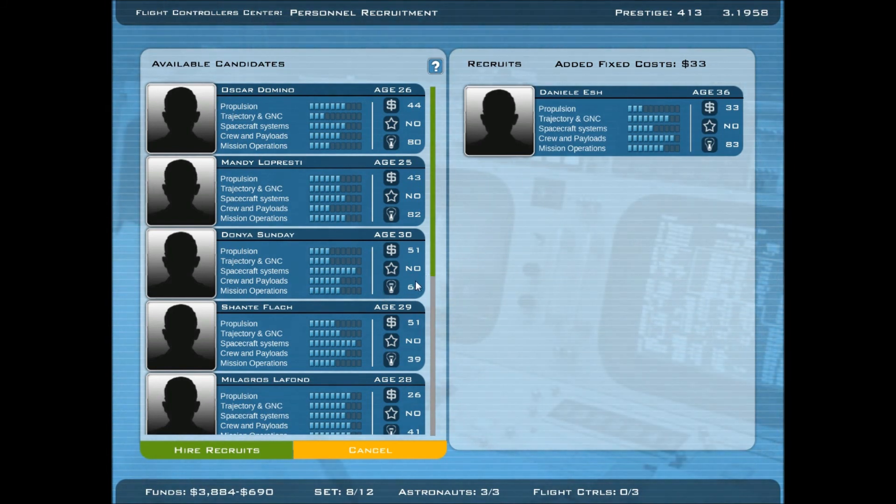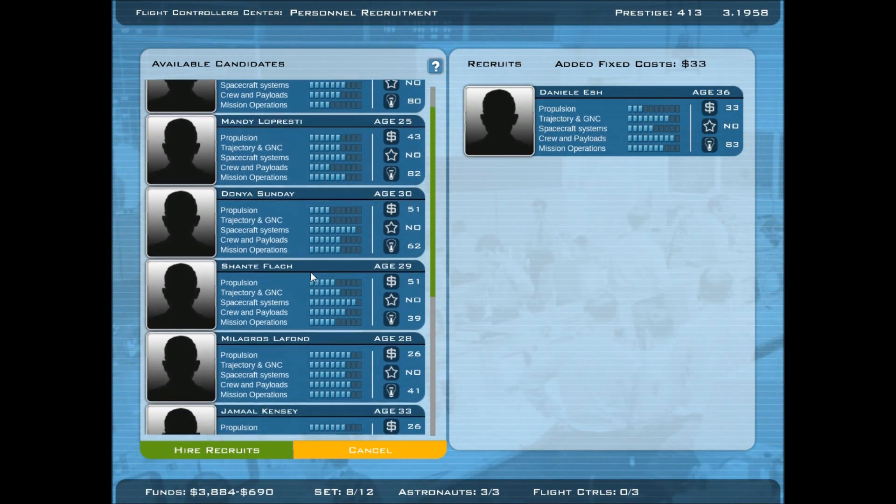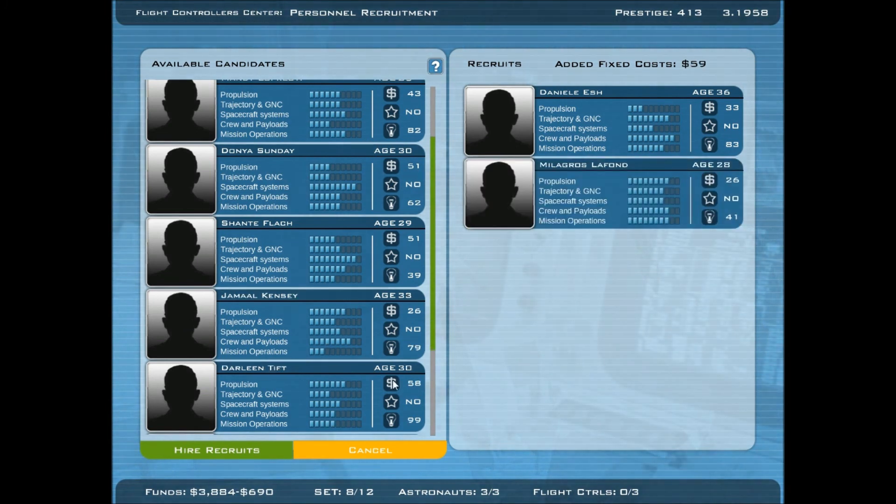Look at Milagros Lafond — wow, he's really good overall! His overall stats are really high, let's get him on board. What ethnicity is that name? Brazilian? I don't know, it sounds like it could be. But look at those stats — he's on board. We didn't even have a job yet but we just liked the way he looks, so we're going to hire him.